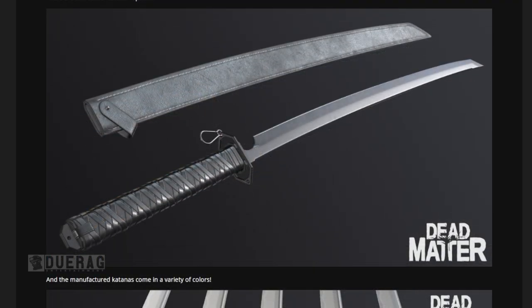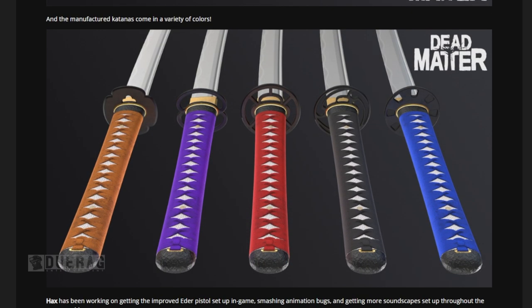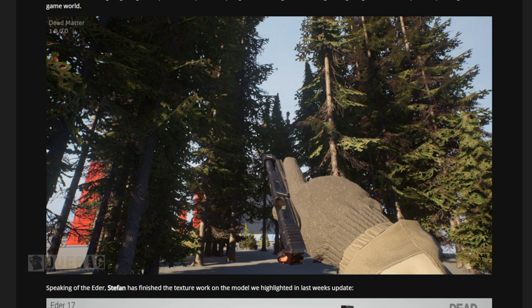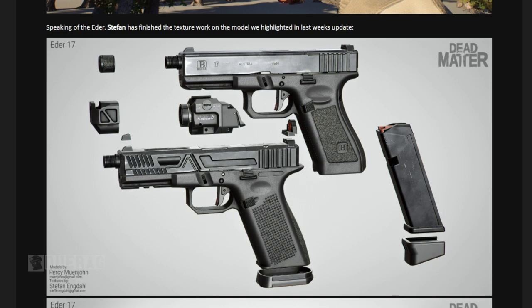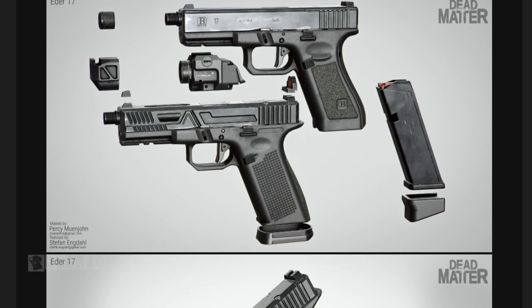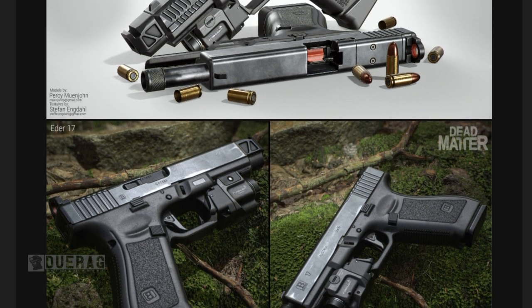There are some tactical options and manufactured katanas could come in a variety of colors — maybe I'm old-fashioned but I'd just go with the black one. Hacks has been working on getting the improved Eater pistol set in the game, smashing animation bugs, and getting more soundscapes set up throughout the world. It shows a picture of what I'm pretty sure is a Glock but they're calling it the Eater 17. Stefan has finished the texture work on the model — it's a very nice looking weapon.